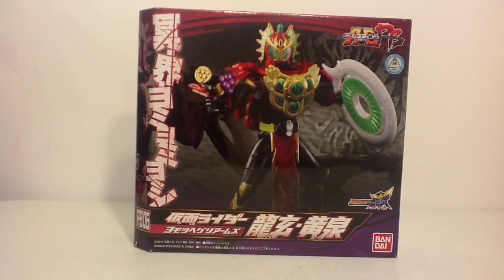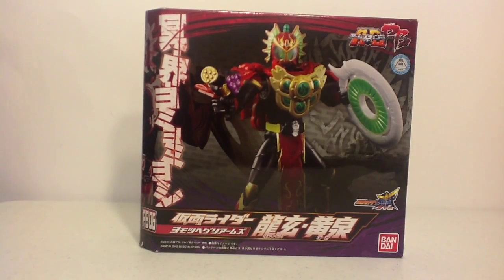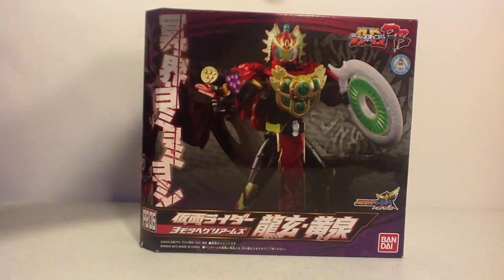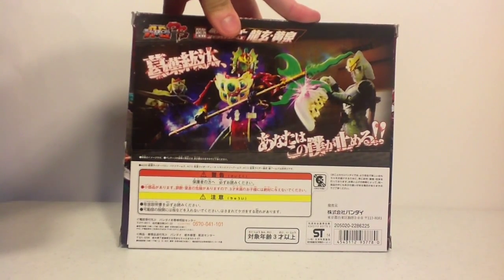This is one of the only Premium Bandai AC arms change figures I got. It is Ryugen Yomukasuri Arms — Michi's technical final form of the series, when Michi was full-blown bad and evil, doing whatever he wanted to save Mai in his own way. The cool thing about Yomukasuri Arms is it's the combination of Grape and Kiwi, giving him the ability to use both types of weapons from those forms, as well as calling upon the weapons of the other main Overlords. It comes with weapons for Demushu, Redu, and Rusho.